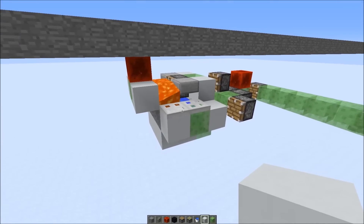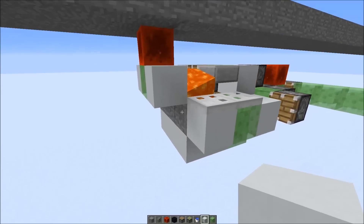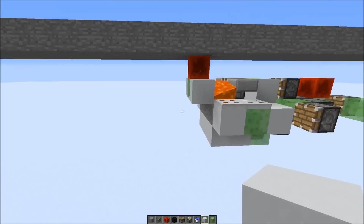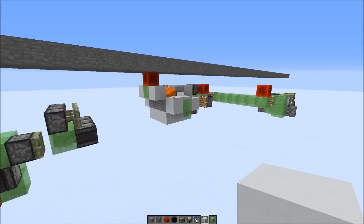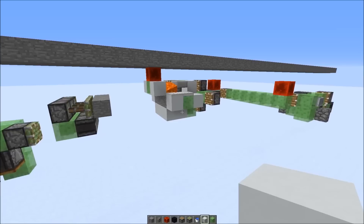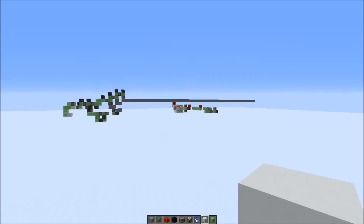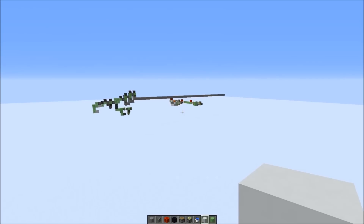There are basically two options to avoid this. Option A would be making a complicated mechanism — basically placing the lava source a little bit higher and moving some blocks in between to make sure that the water flows first, then moving them again. But I thought this machine is already complicated enough. The easiest solution is just to stand away from it. Since 1.9, random ticks only happen in an 8-chunk radius around the player. So if you stand 140 blocks away from this machine, you don't have any random ticks on the lava, and you can make sure that both lava and water flow as intended.